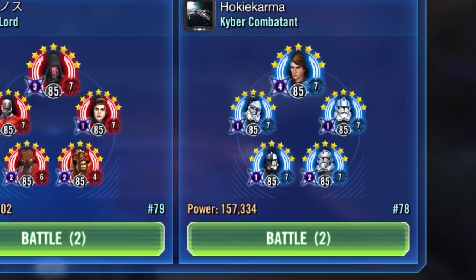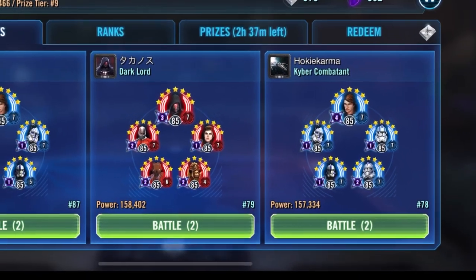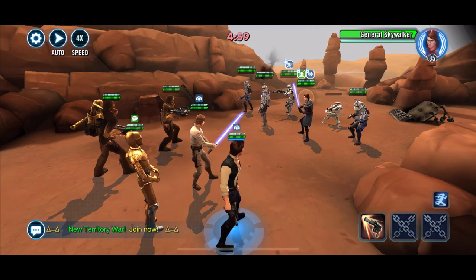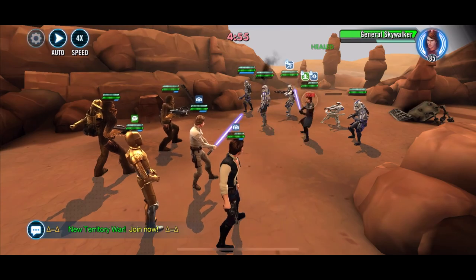Congratulations, collect your payout and get those crystals. Here's another one — full relic 7. Look at that, 157,000 power GAS team. We've got the same squad: Commander Luke Skywalker, Chewbacca, C-3PO, and Han Solo.